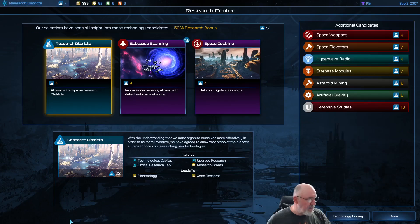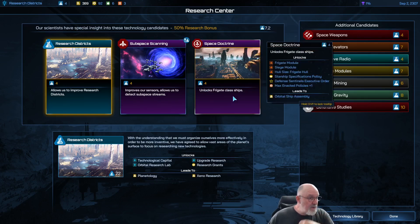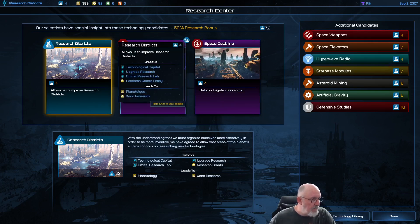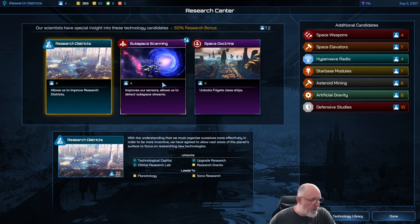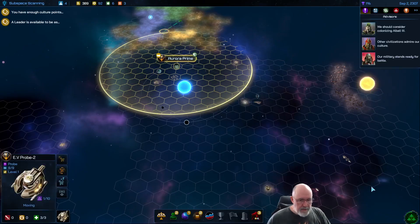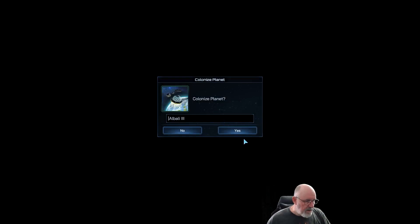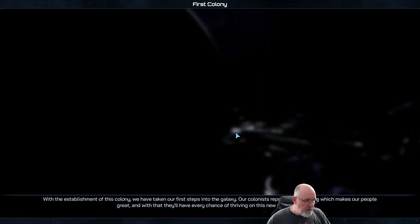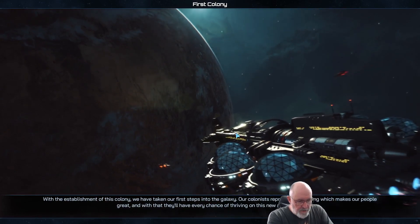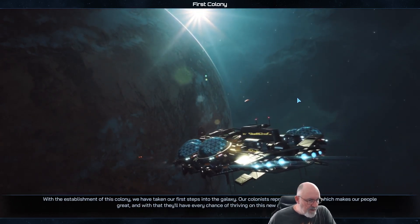Industrialization researched — choosing new tech. Still no Hyperwave Radio. Frigate class ships would improve sensors to detect subspace streams; research districts are another option. The research advisor recommends subspace scanning. Let's do that to see what opens up. Moving a colony ship to Albali 3 — class 24 — our first colony! With the establishment of this colony, we've taken our first steps into the galaxy. I love the graphics; Stardock have really done a beautiful job here.